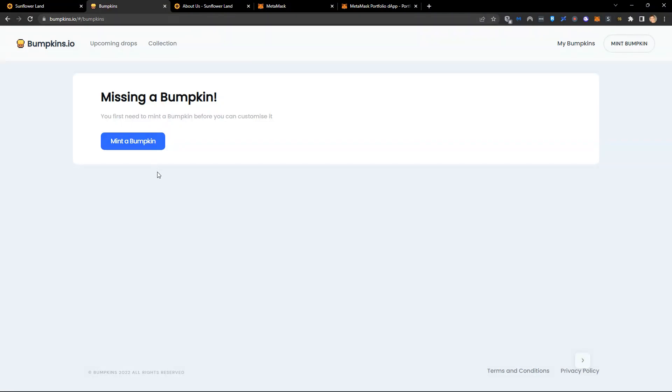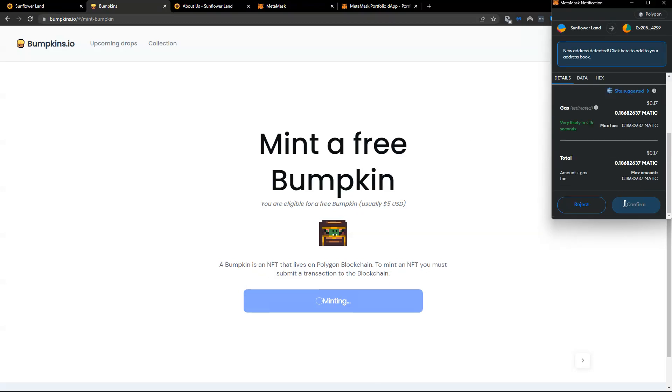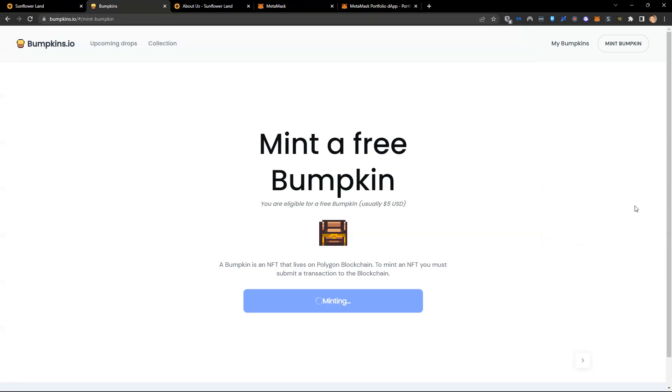It also asks me to mint a bumpkin. If I go ahead and click 'mint a bumpkin', it says I am eligible for a free bumpkin because it has recognized I have a farm NFT in my wallet. I go ahead and click mint, and I pay a very small gas fee — 17 cents in this instance. One thing you'll learn about blockchain technology is you pay a gas transaction fee every time you have a transaction, paying the validators. You will need just a little bit of capital for gas on every network.